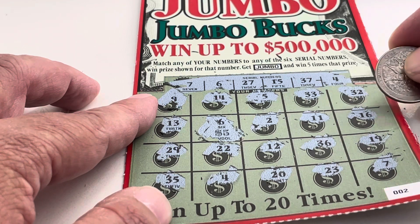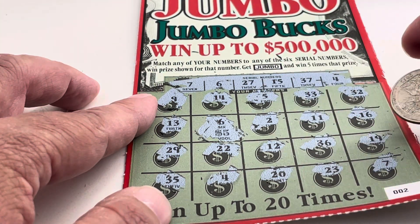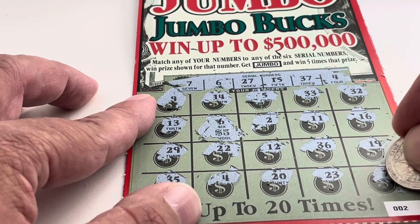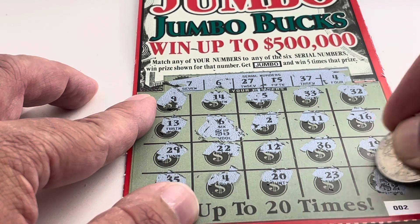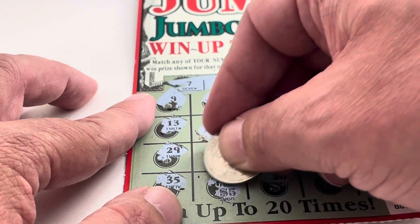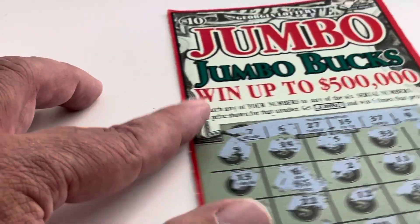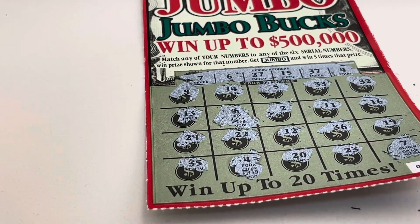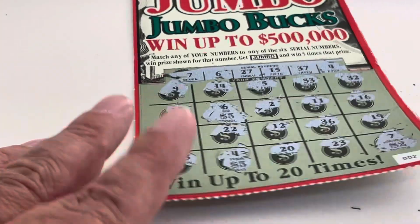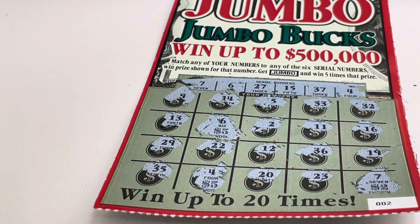2, 11, 16, 29, 22, 12, 36, 19 — there it is! It's 7. 7 and 4. Let's see what we've got here. $2. And I'm betting number 4 is $5. Yep! So we've got $12 on that one, and that was our only winning card today. But that's okay — we've got $12 back out of $25, so we're getting about half back. I'll take it. Thank you for watching, and we'll see you next time.